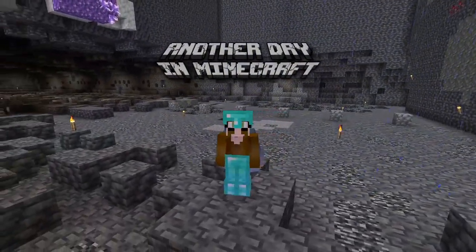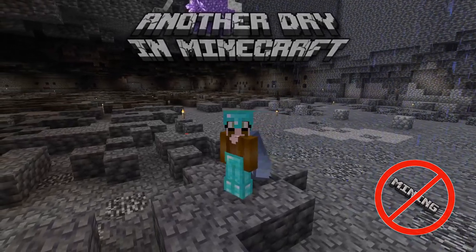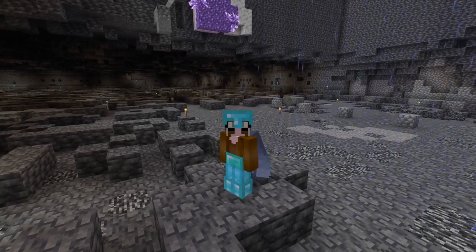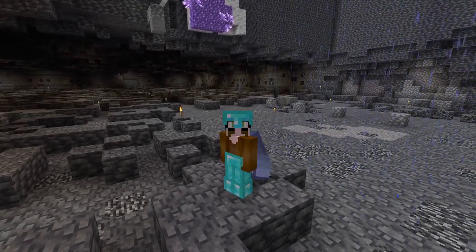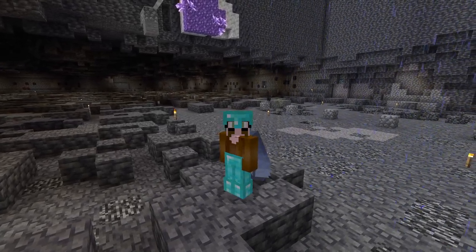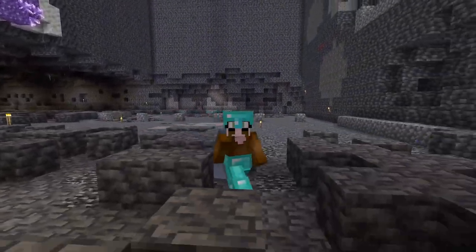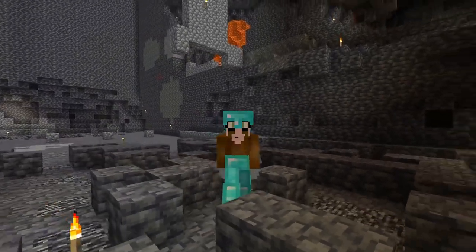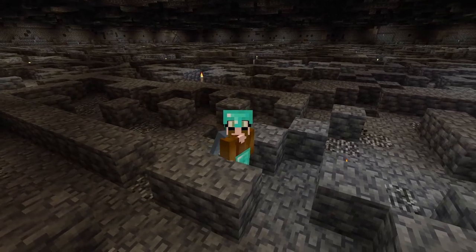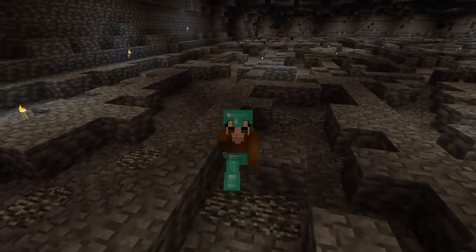We are down here in our pit where last time we dug out or exploded out a tunnel in this direction. I initially thought let's make an L shape with that part as the shorter leg of the L. But then I decided to make it a rectangle, and we will use that in order to construct some chunk loading portals down here at the bottom of the world.